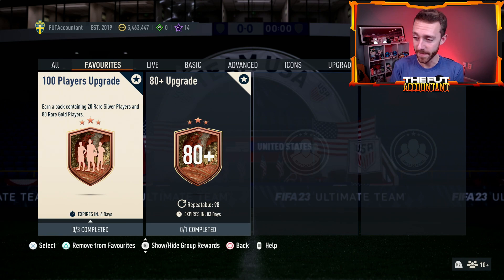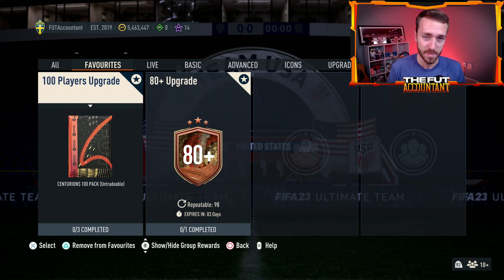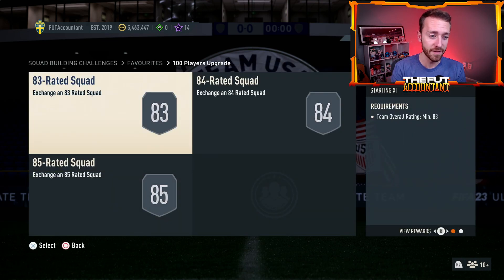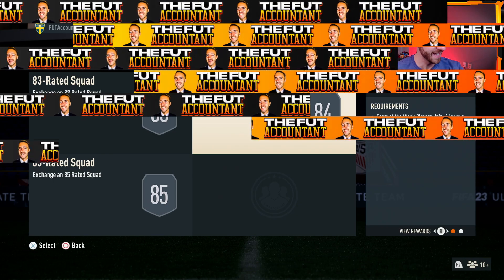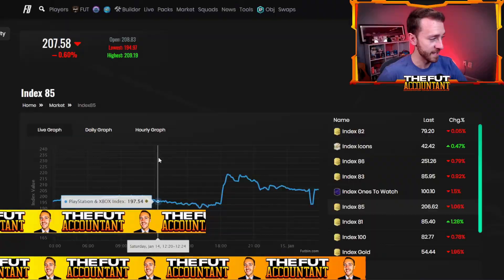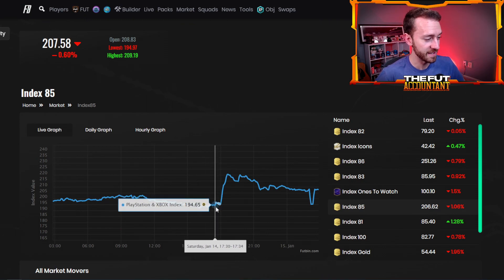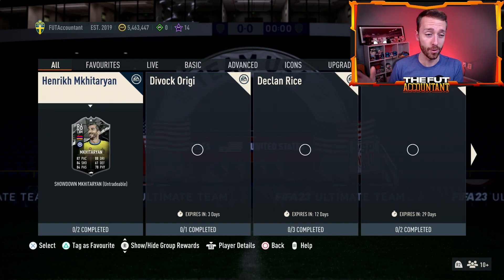This 100 players pack — I honestly thought that was a one-off SBC, but here it is again. It's available for six days: 83, 84, 85 squad, just like last week. This made SBC fodder prices bounce. 85s went from about seven and a half to basically 8,000 coins earlier in the day on Saturday, and they spiked to almost 10,000 coins.